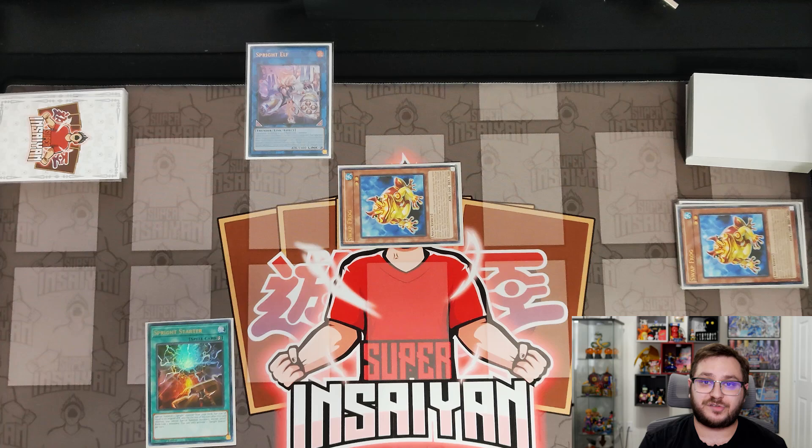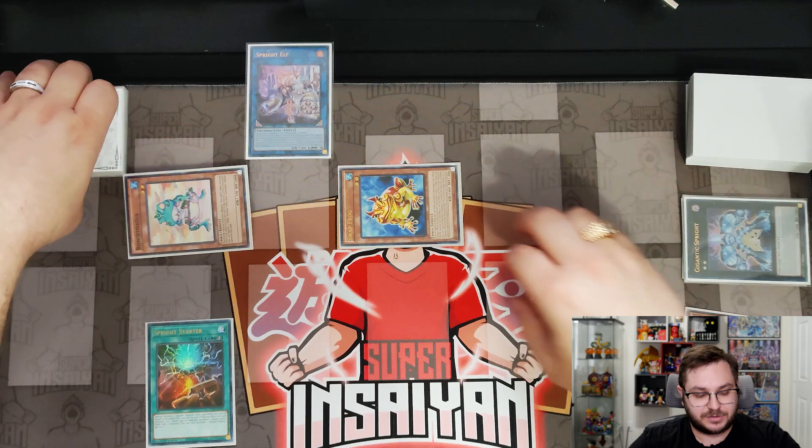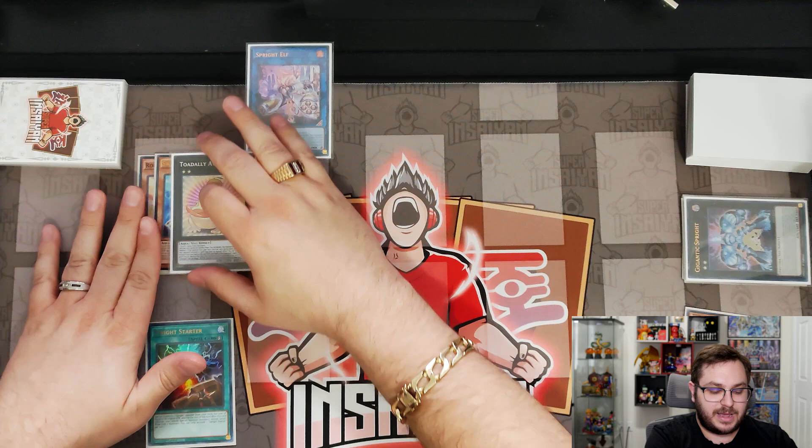We send another copy of Swap Frog. I summoned it to the zone that Elf points to for a very particular reason — Elf also has an effect that anything it points to cannot be targeted by your opponent's card effects, so that lets us play around cards like Impermanence or Infinite Impermanence. Now that we have everything we need in our graveyard, we activate Ronintoadin by banishing the Swap Frog, which allows us to summon it back to the field. Then we take Swap Frog and Ronintoadin and go into Toadally Awesome.